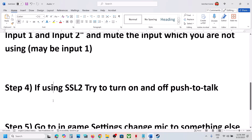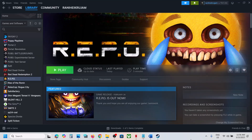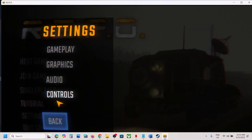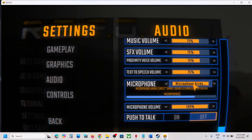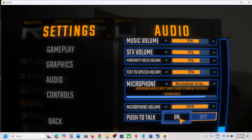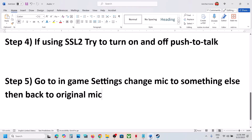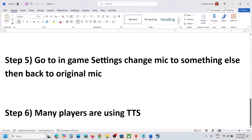Go to in-game settings and change the microphone to something else, then put it back to the original mic. Launch the game, go to Settings, then Audio, scroll down to the microphone option, set it to something else, then set it back to the original microphone. You can also try push-to-talk on or off to check which works.